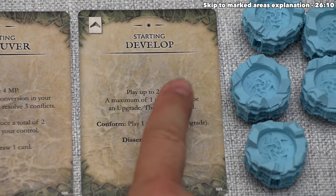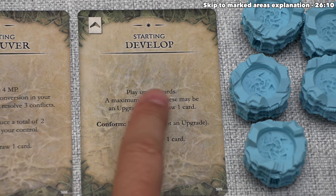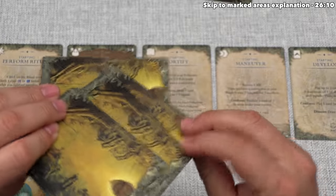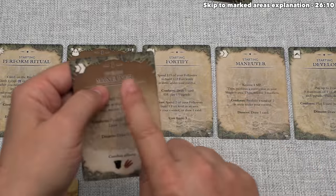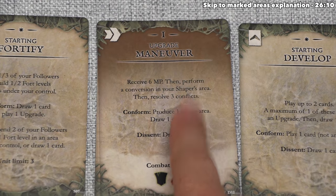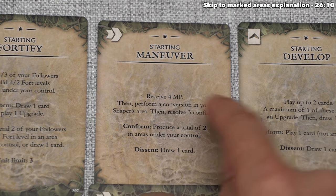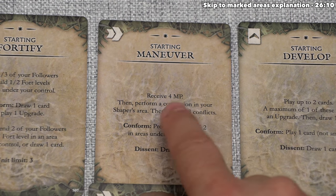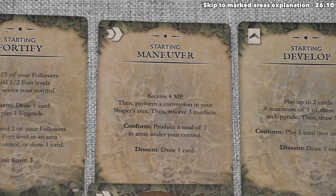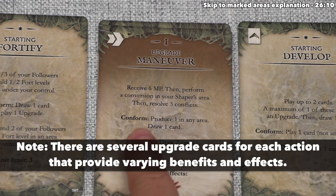The development action card says they can play up to two development cards from their hand, with a maximum of one being an upgrade card, and then draw one new card. Looking at their hand, the first card they play is the upgrade for Maneuver, which they cover their old Maneuver card with. The upgraded version gives six movement points instead of four, a different conform action — produce one into any area plus draw a card — and the dissent action lets you draw two cards instead of one.